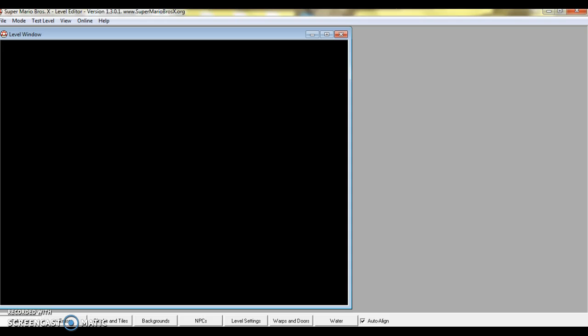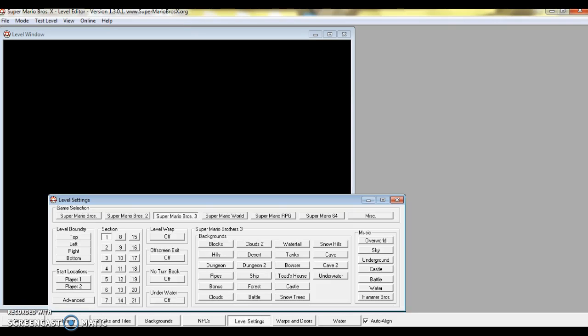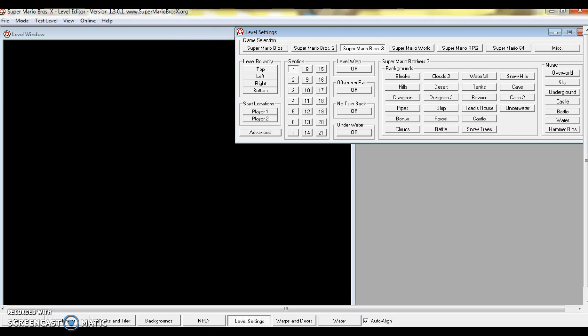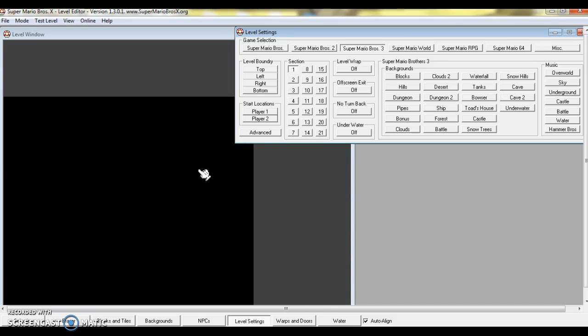So in a way, I'm just gonna do a tutorial series thing on this. So the first thing — you might want to do this first — but I usually put the blocks. You can click the Level Settings tab, and then it will bring you to music, background, and how long you want your level to be. I'm using arrow keys to do this.